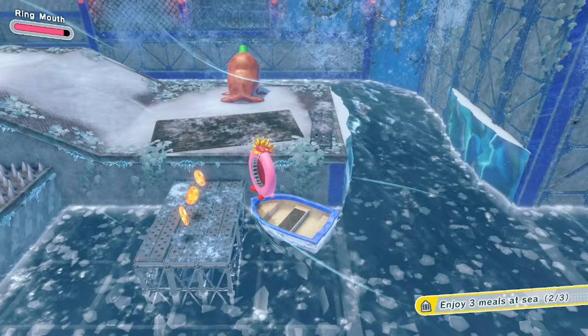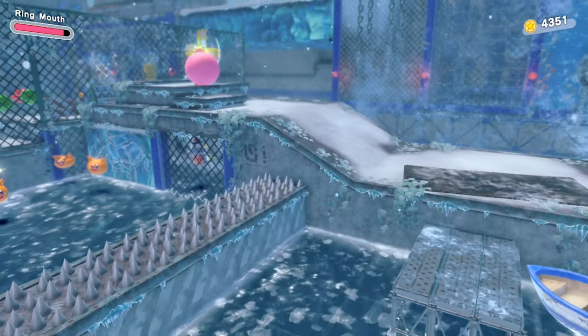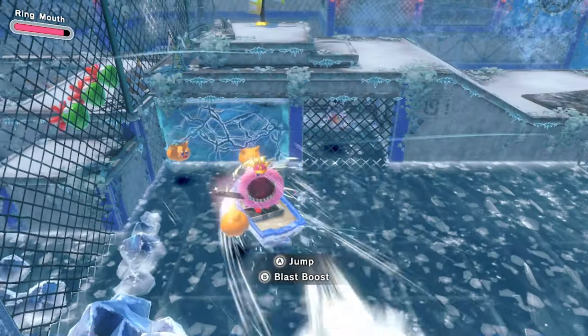After you get your second food item, park the boat, go up to the top, and power the windmill. This will lower the bar so you can smash the wall to get the Waddle Dee — this is your second of five Waddle Dees.